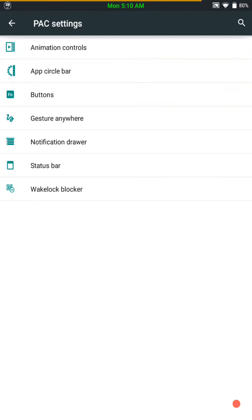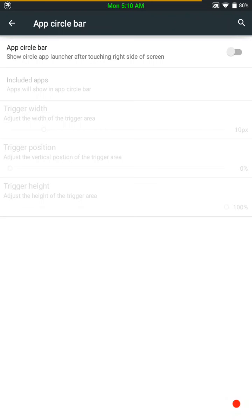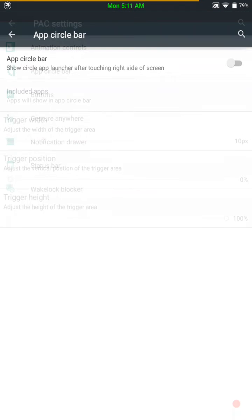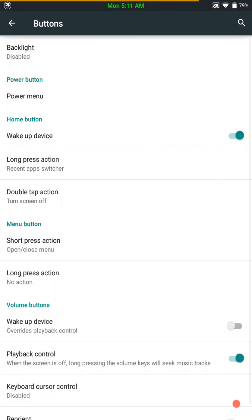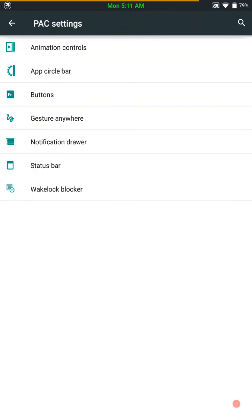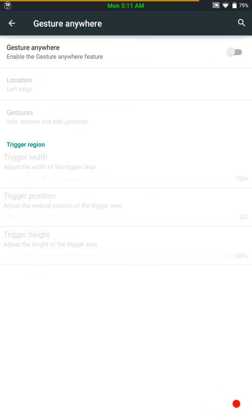App circle bar — I don't have this set up. It basically puts a shortcut that you can add or remove apps to, and you can put it on either the right or left hand side of the screen. Here are your button placements — you can configure the hard keys on your tablet pretty much any way you like. Gesture anywhere is also on there; I don't use it, but it's nice that it's there.